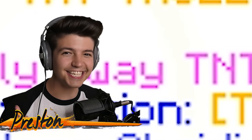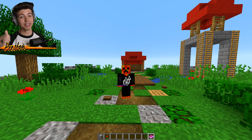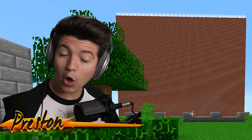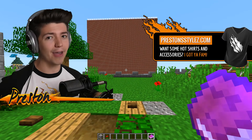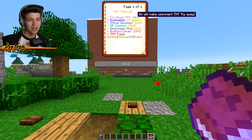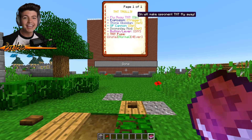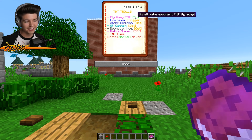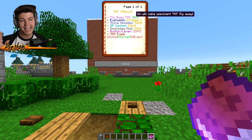Fly Away TNT. Right now Josh is building a TNT cannon on the other side of this wall. He's wearing Preston Styles fire merch — link in the description — but what we turned on is Fly Away TNT. Whenever the TNT is ignited, it will literally just start to fly away in different directions. It's pretty much the best thing ever.